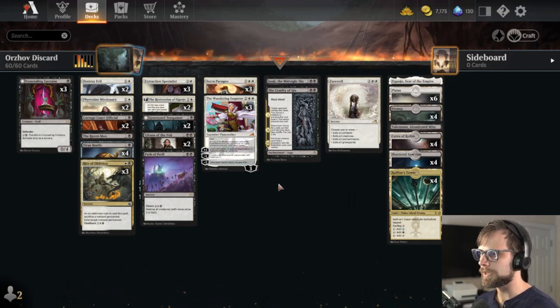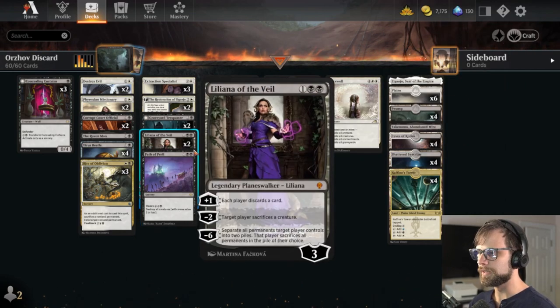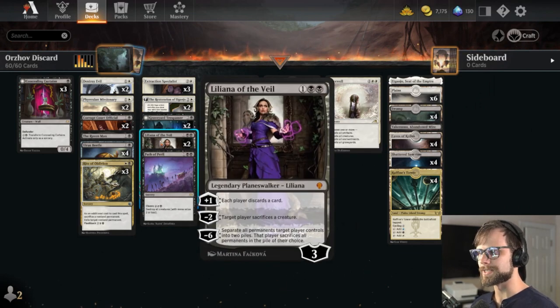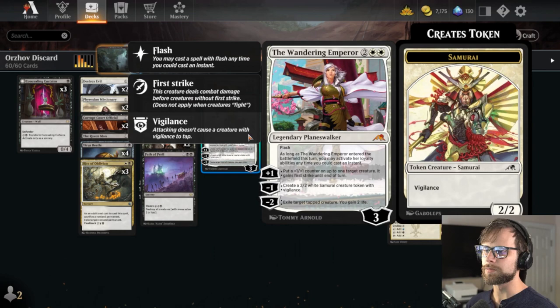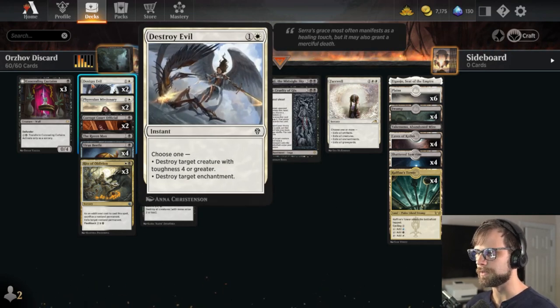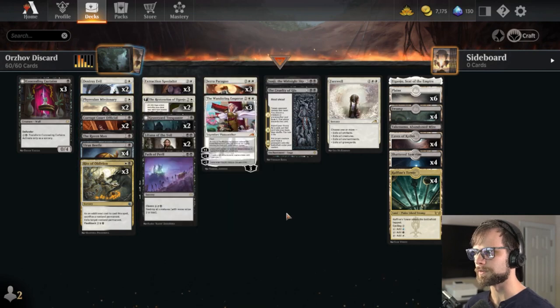For controlling elements we have Farewell at the top, Path of Peril, and both Liliana and the Wandering Emperor play dual roles — Lily for discard and sacrifice, the Wandering Emperor for removal plus board presence. We also have Destroy Evil for a little bit of removal. For recursion we have Phyrexian Missionary, which allows us to return a creature to our hand from our graveyard if we paid that kicker cost — a very helpful little card.